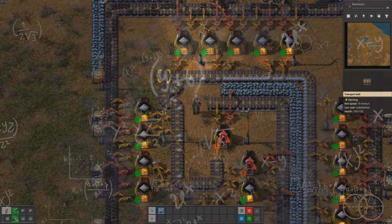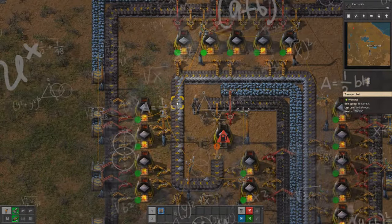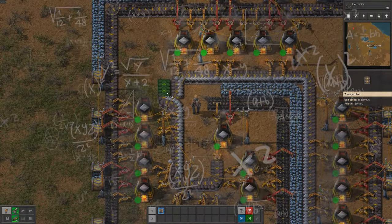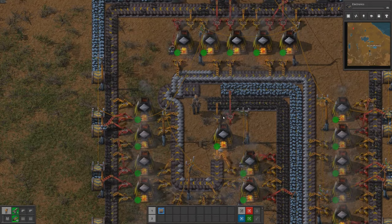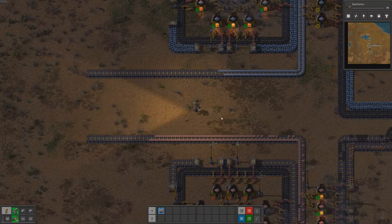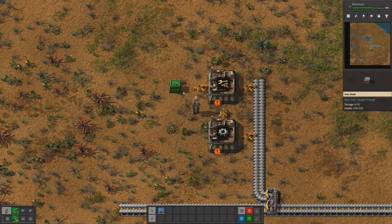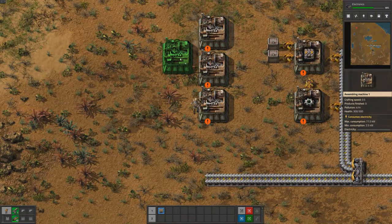After setting up the power grid and smelting facilities, the next step is to automate the production of belts and inserters. We will need a lot of these to build our base, and manually crafting them is not efficient. We will also need to start mining and smelting copper, in addition to iron, to produce the materials we need. To do this, we will set up two separate spiral designs for the iron and copper smelting facilities. Once these are in place, we will begin to automate the production of belts and inserters using the assembly machines we have researched, greatly increasing our productivity.